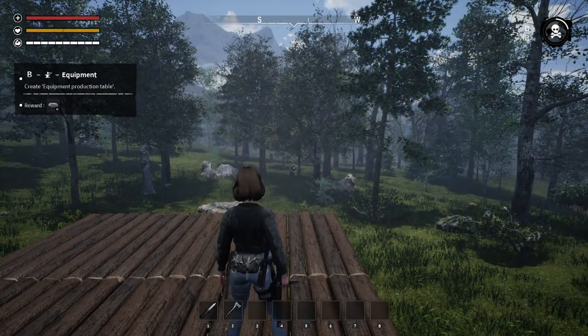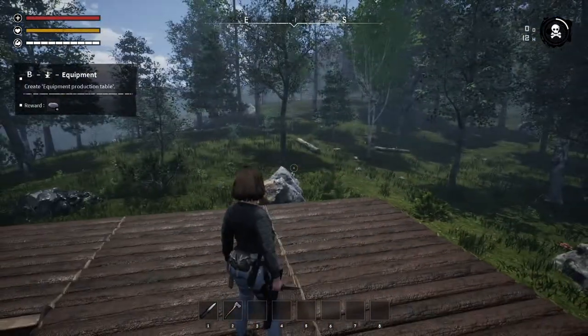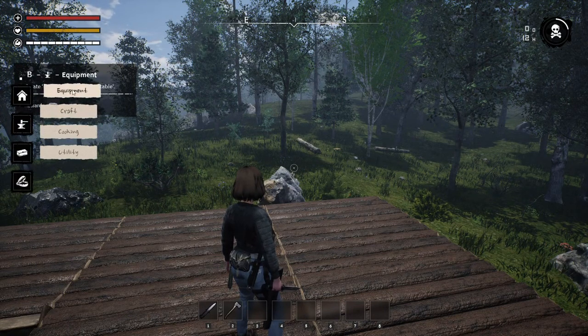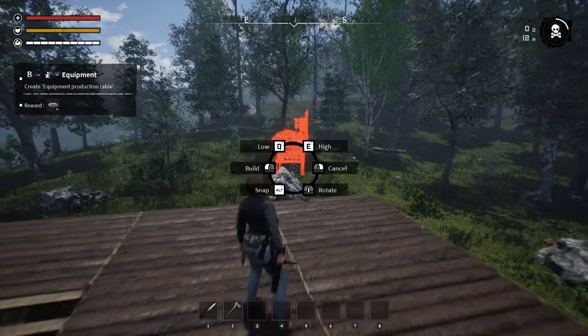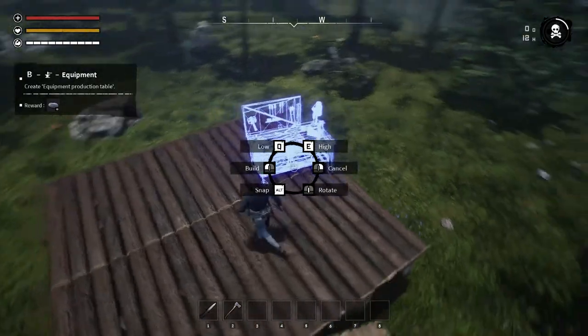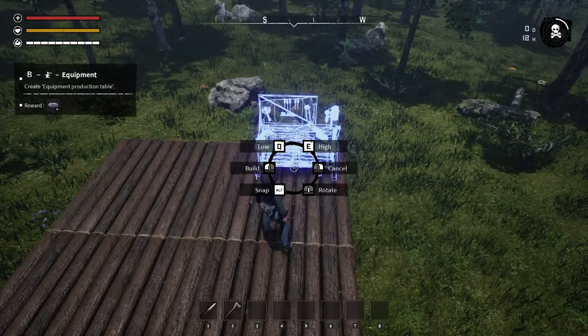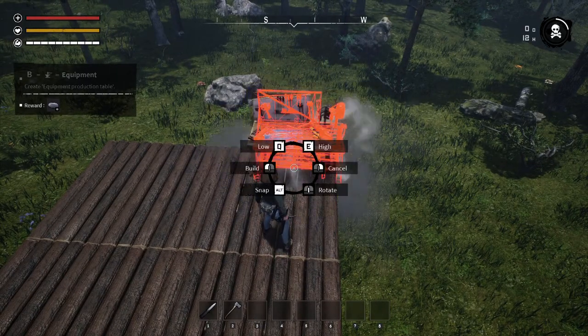Let's turn out this light real quick. We gotta hit B — was it equipment production table? Build — boom! Yeah, let's stick this puppy right over here. Boom!